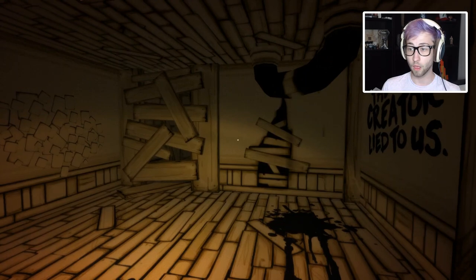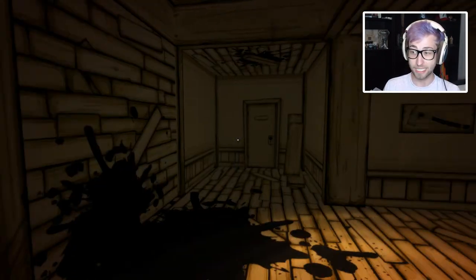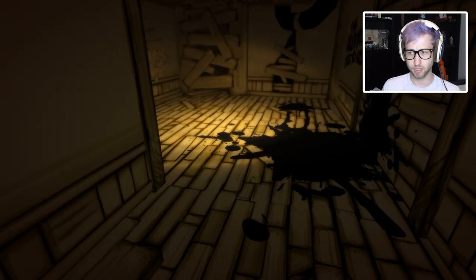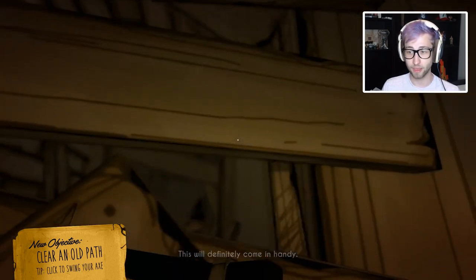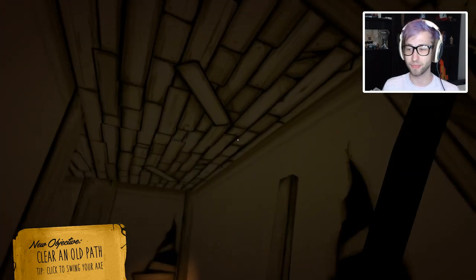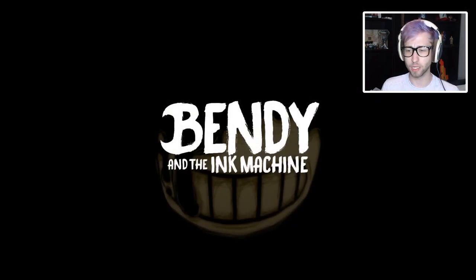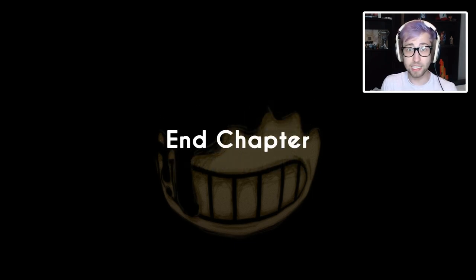Let's take a break for a second. The creator lied to us. This door must work - come on, please. No, it doesn't work. Are we trapped down here? An axe! Clear an old path - it's going to come in handy. Satisfying. Chop chop chop chop - good stuff. Come on. What is this about? Is that it? For chapter one? Bendy and the Ink Machine. End chapter.